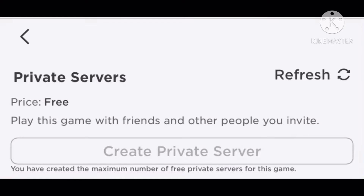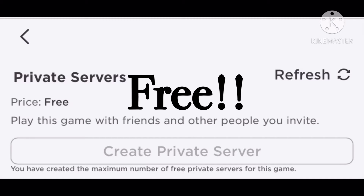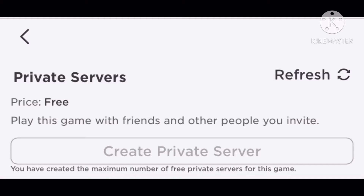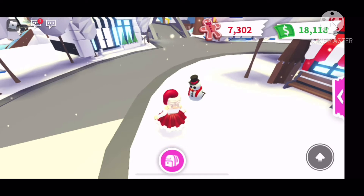The first thing you need to do to get a lot of gingerbread in Adopt Me is create a private server, and they're free, which is a real plus. Private servers really help you because there won't be so many people around and it won't get really crowded. I'll be showing you guys some examples a bit later on.